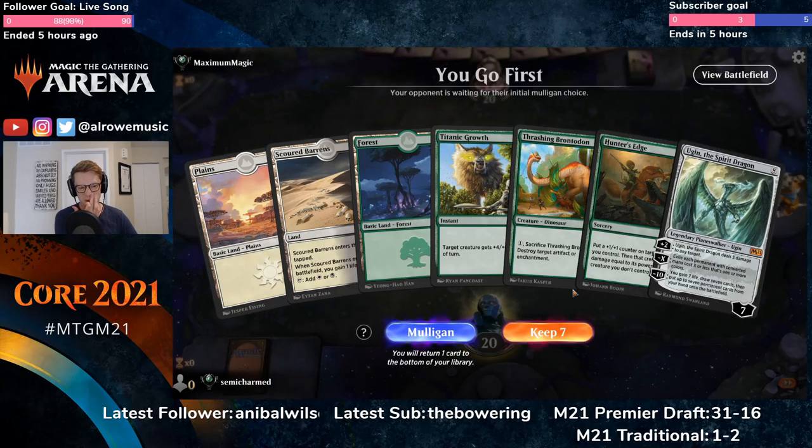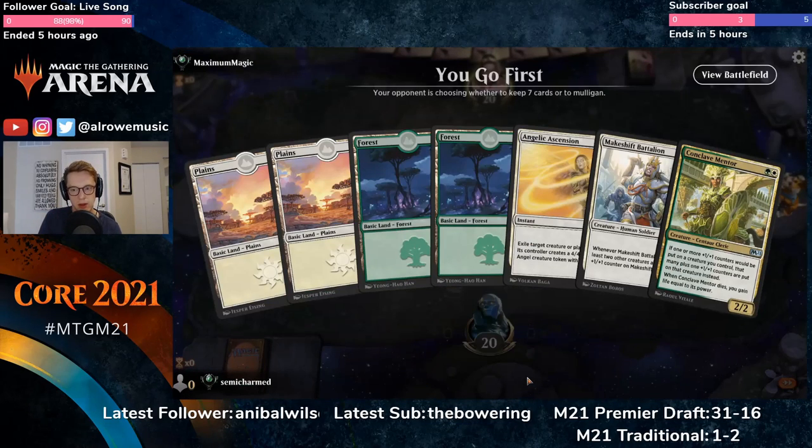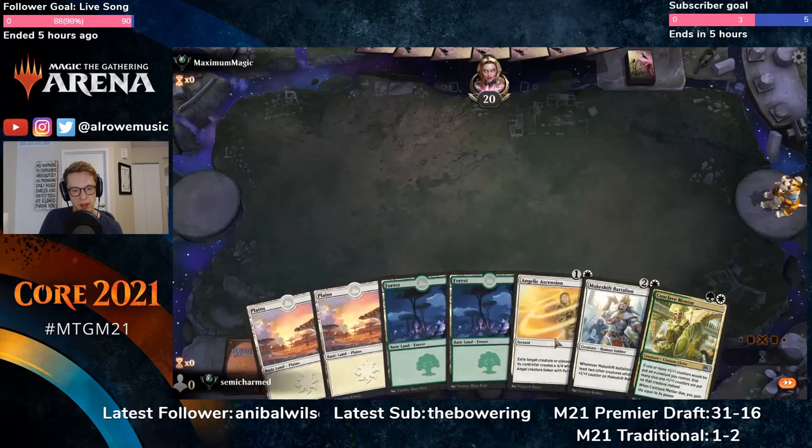We're going first. I don't like our hand that much — we've got Ugin with no ramp, our first spell is a three-drop, and Titanic Growth that doesn't do much. We can't even cast Brontodon because we don't have double green. Mulligan for me. This one's much better — a nice two-drop, two-drop, three-drop, and maybe a trick later.